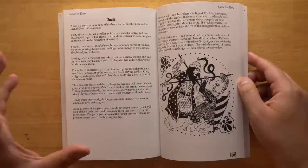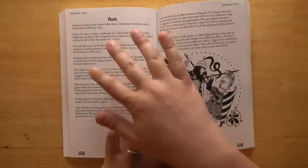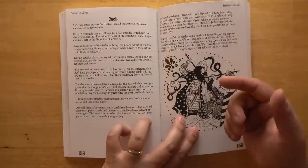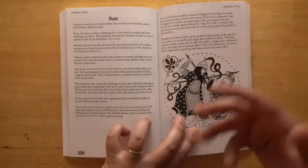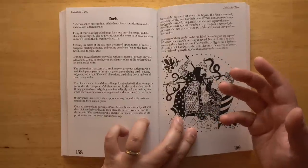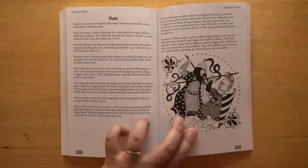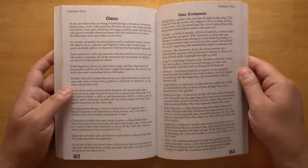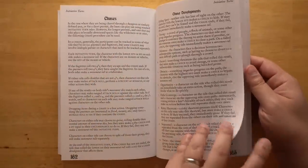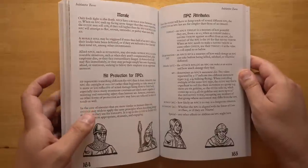Rules for duels use a fun mini-game with cards, where you have to guess what cards your opponent has on the table or guess the order of their cards. You take turns making guesses, and if you guess correctly you can take an action against them with a bonus — there's a bluffing element that feels a lot like a real hand-to-hand duel. There's also a whole section on chases, with lots of different chase developments, allowing for multiple parties chasing one another, splitting up, and running back and forth through streets.